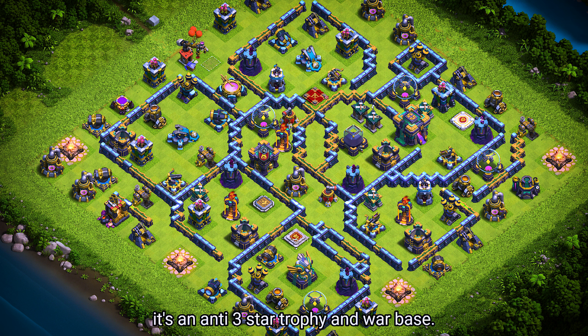Base number 14. It's an anti-3-star trophy and war base. For clan castle troops, use 1 lava hound, 2 headhunters, and 3 archers.